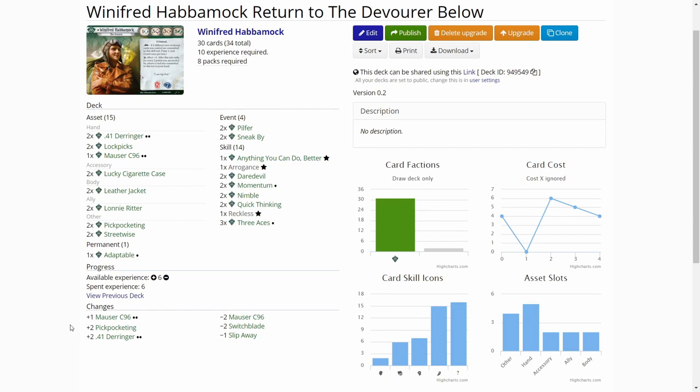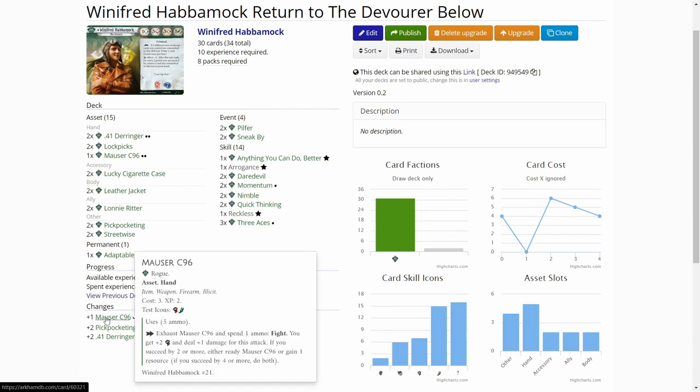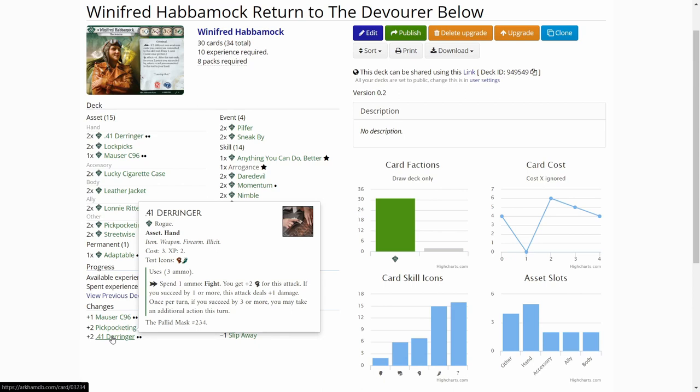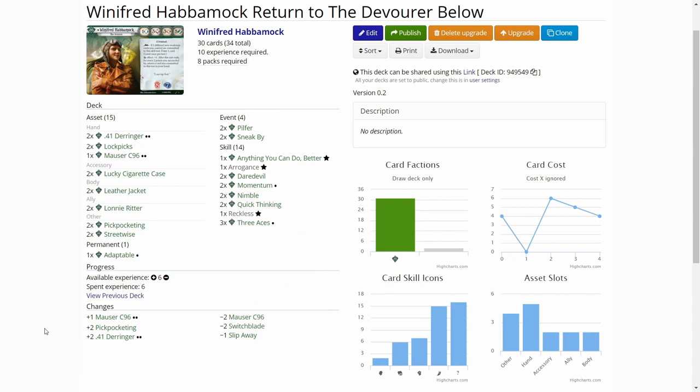I also upgraded one of the Mousers to level two and removed both level one Mousers and one Slip Away to add two .41 Caliber Derringer level twos into the deck, so that Winifred has better weapons to fight in this scenario. That is all the changes made to Winifred's deck.